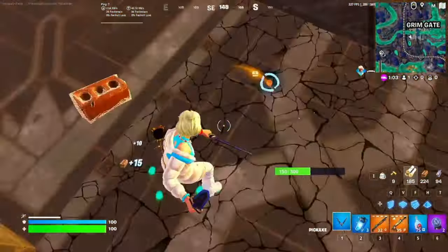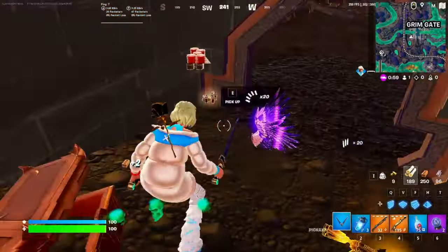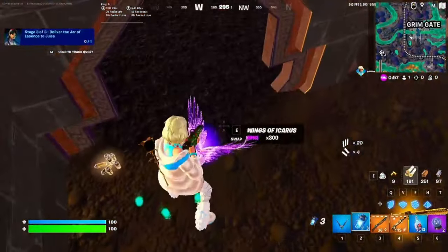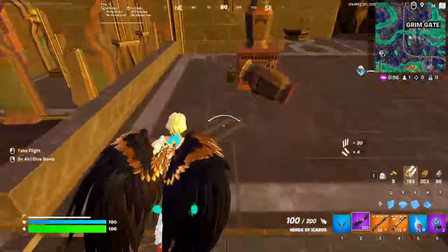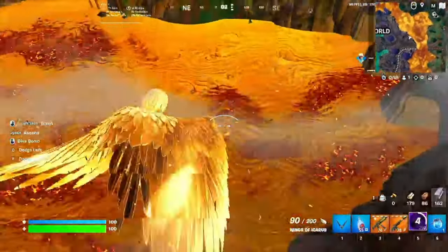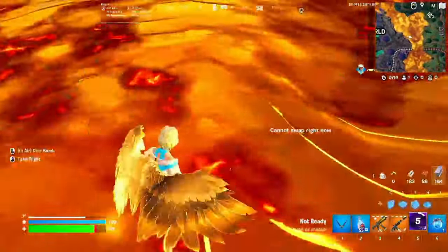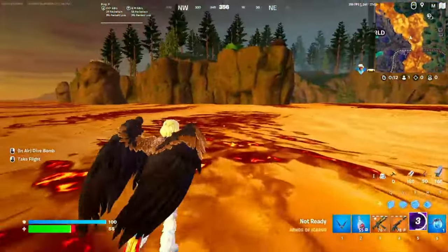The first thing you need to do is find some Wings of Hikarius. These wings have been so glitchy this season. Once you find the wings, you need to go to the lava. Once you are on the lava, you need to jump and then dive in, and as soon as you crash with the lava, you need to switch into a gun — and that's how you do the trick.